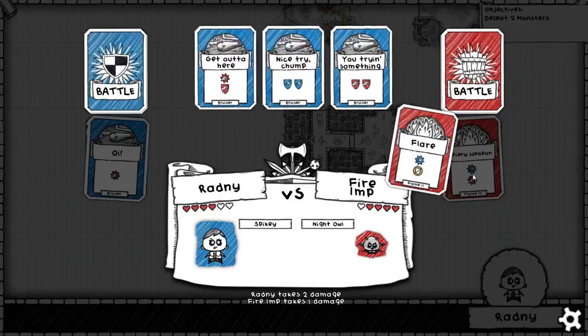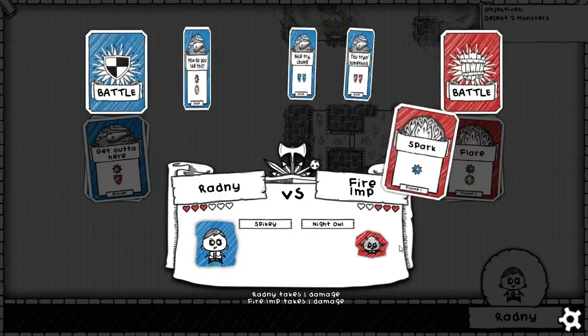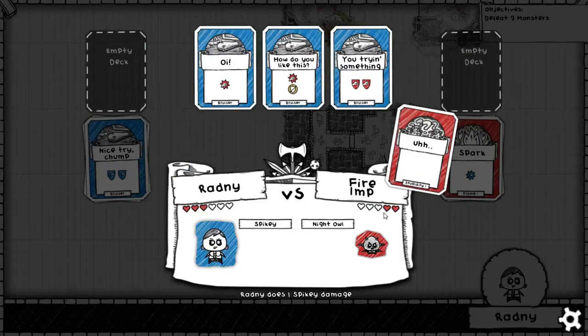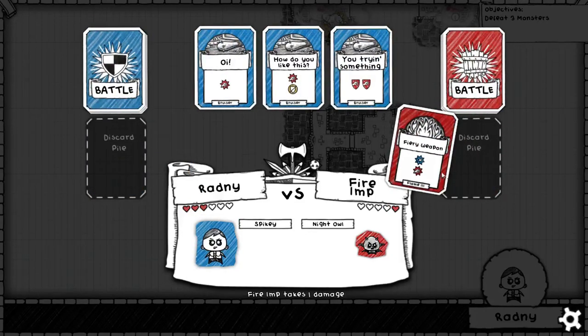This imp has a really good card — it does a magic and a physical damage, so that gave it an advantage to start. This does not block the flare, so we're at equal health, which is scary. I have to find a way to get ahead — here it is. I'm going to block this spark, which will deal a spiky damage, and drop the fire imp down to be equal with me. Now this is a scary moment because the fire imp reshuffles its deck and got this fiery weapon. If I didn't have the talisman that gave me an extra health, I would almost certainly lose this fight. As it is, I can eat this two damage, survive with one health, and finish it off with a humble OI. That talisman for the health is pretty much the best one.